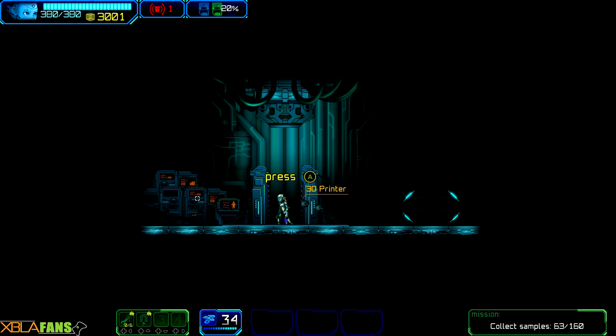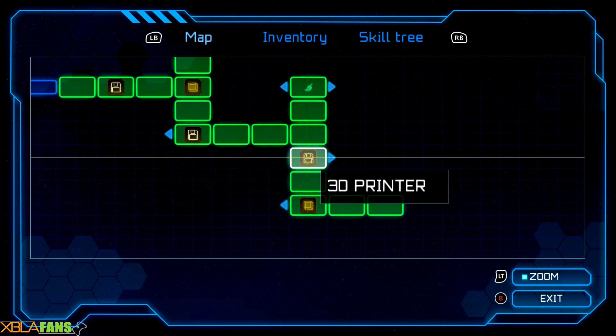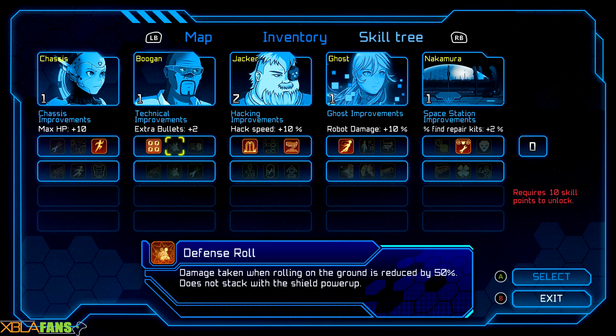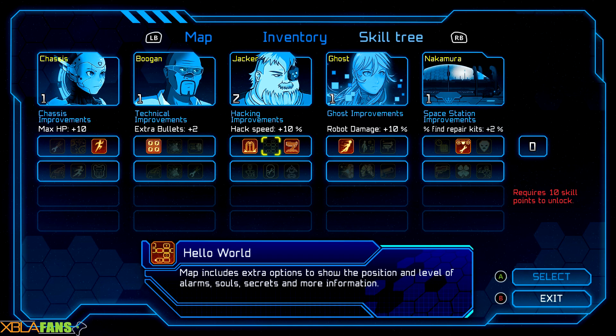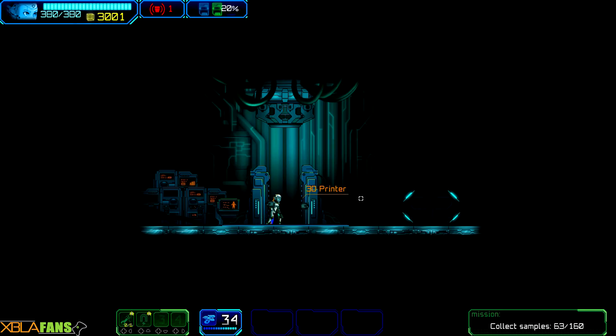Hey everyone, Zero JD here with the XPlay Fans channel, showing off Ghost 1.0. It's actually a game by the Unepic guys — very much a metroidvania kind of game. I play as Ghost, and I've been hired by Boogan and Jacker to run around the Nakamura Space Station, go to the mainframe, and steal an AI brain because they want to hack it but can't from the outside.